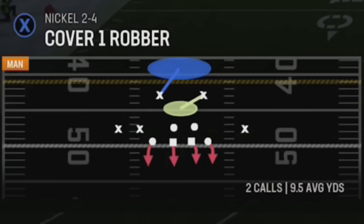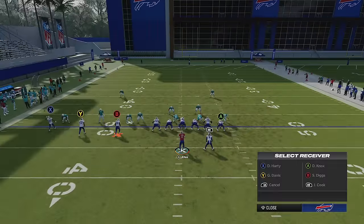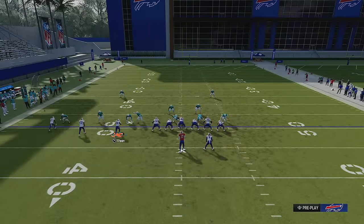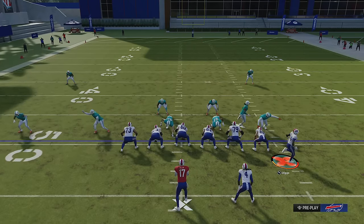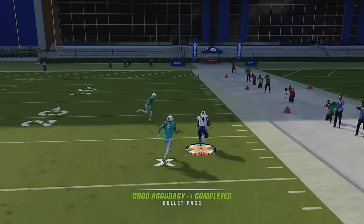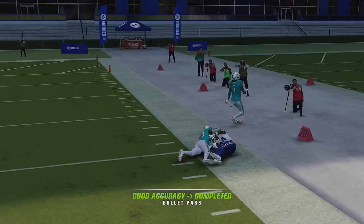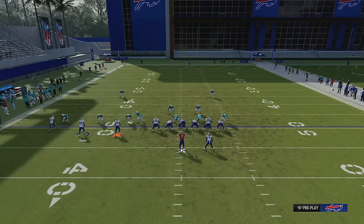This play can also have success against Cover Two Man. Against Cover Two Man it's not necessarily going to be a one-play touchdown, but you can put the A route on a streak and motion across one of the inside receivers. You can see how it takes away the strength of Cover Two Man — they want to press and jam and get their hands on the receiver, and they can't really do that if you motion snap.